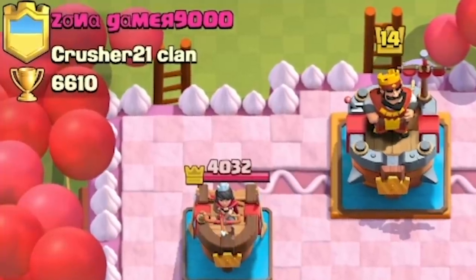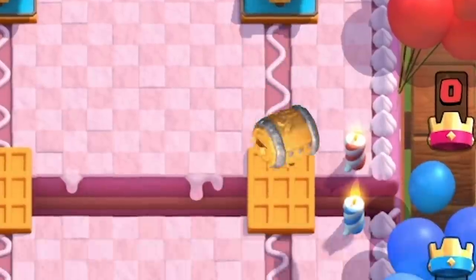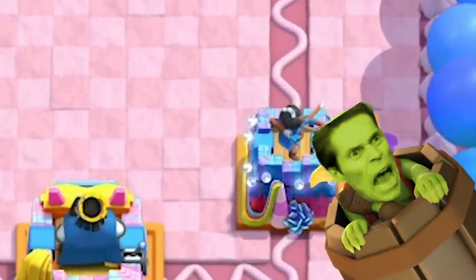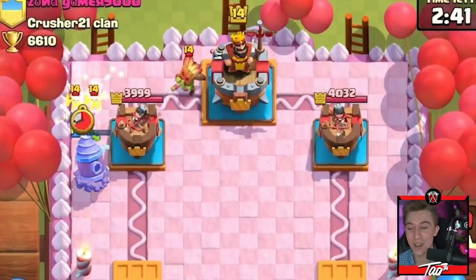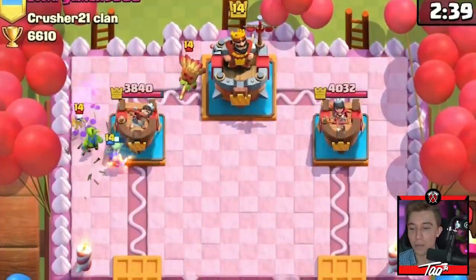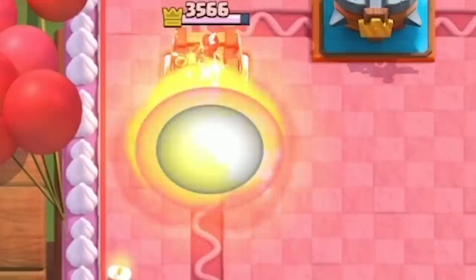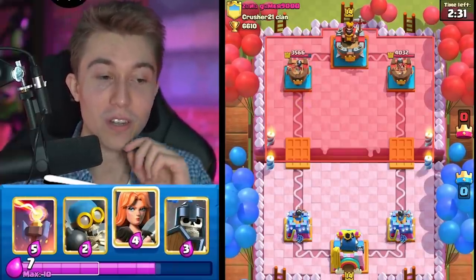A huge thanks to everyone using the creator code tag and supporting the channel. Jumping into this one — if I can get a Fire Spirit and counter a Goblin Barrel at the start, that's a juicy plus-two elixir trade that we love. I'll take that any day of the week. I can also assassinate the Dark Goblin with a Fireball, though I won't have to spend as much elixir because he's already spent a lot.